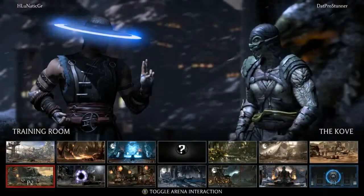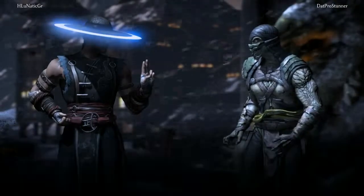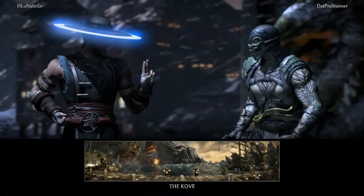Nimble Reptile, probably one of the most stylish characters in the game, and we do know that Stunner has those stylish Reptile combos on deck. He's very consistent with them. This is the first time though that we have seen Stunner in a top 8 for ESL.